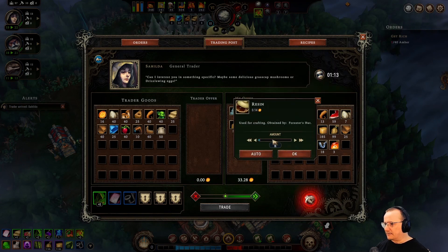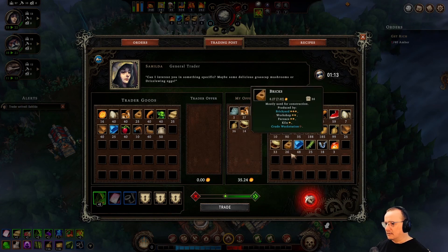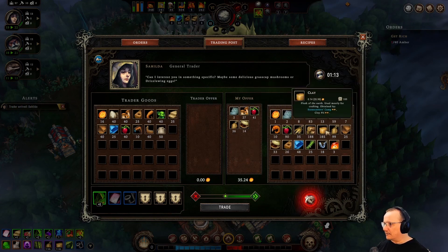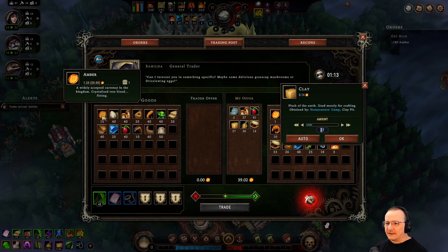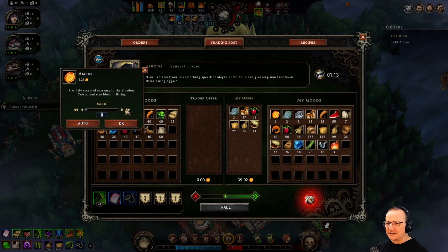Even resin — we don't really need all that resin. I need like five more. We're doing pretty good for clay. We just crossed 40. But I don't need 40, I just need 39. It doesn't work that way — I can only buy as much as she's selling.